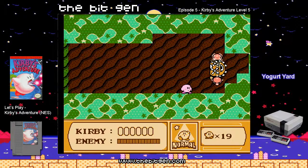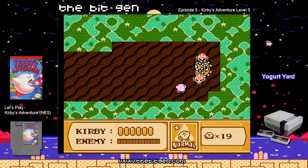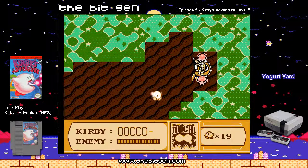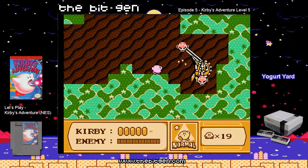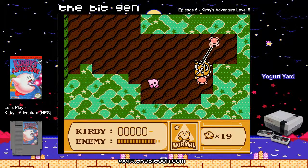Now this is the Level 5 boss. This boss's name is Heavy Mole. Pretty easy boss — he doesn't do much. You gotta follow him and he'll release these things out of the back. You just have to suck them up and shoot them at him. Just do that until he dies.